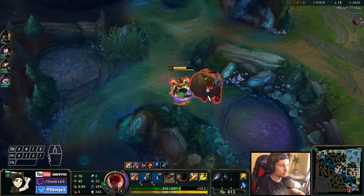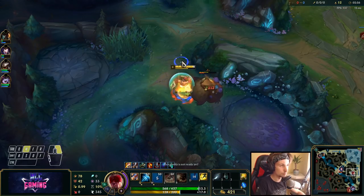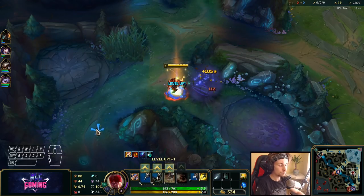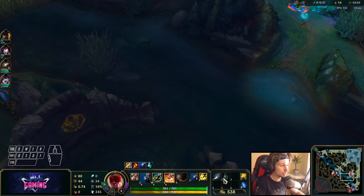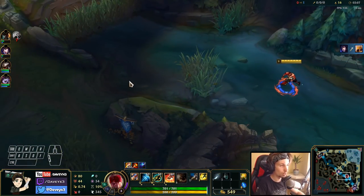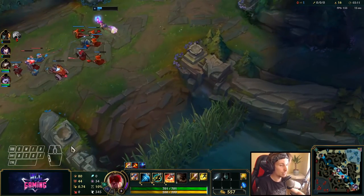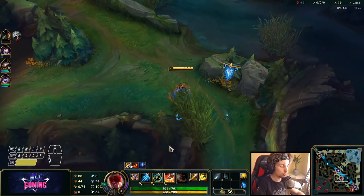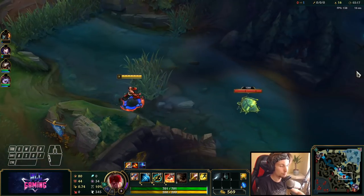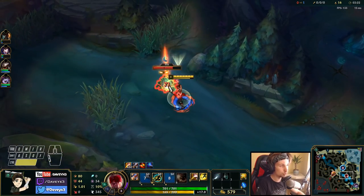Using my last potion here. The camp is not up yet, but what I like to do is walk around the river to see if we can do a potential gank. The enemy over here is actually pretty low, so I'll just make sure to stand around here so she doesn't die to Hecarim.